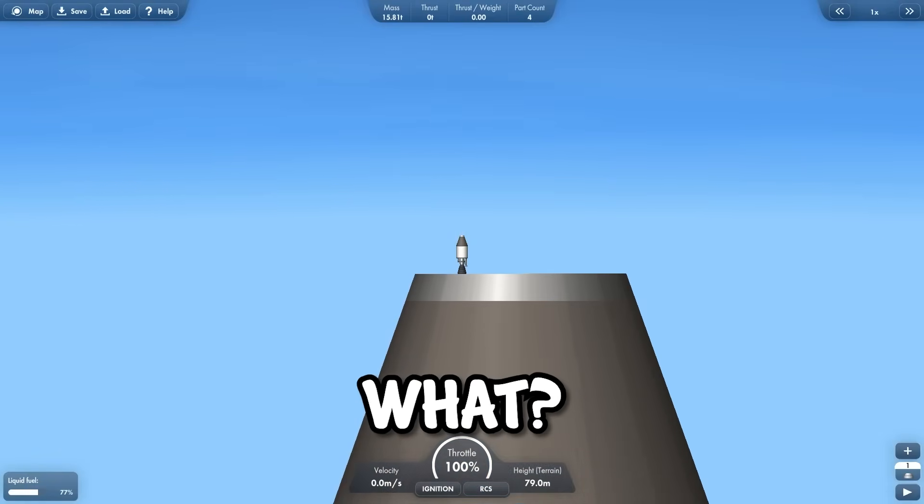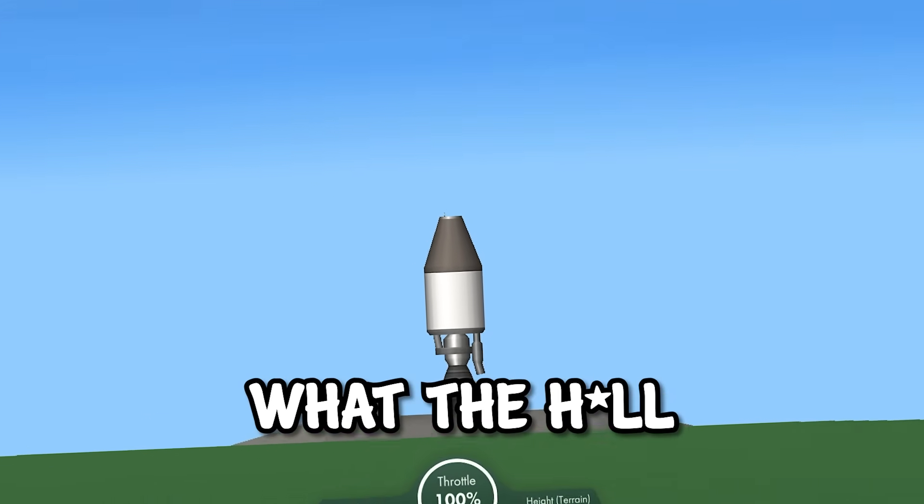Here I am landing my totally normal rocket. What? Why is that rocket so big? What the heck is going on in here?